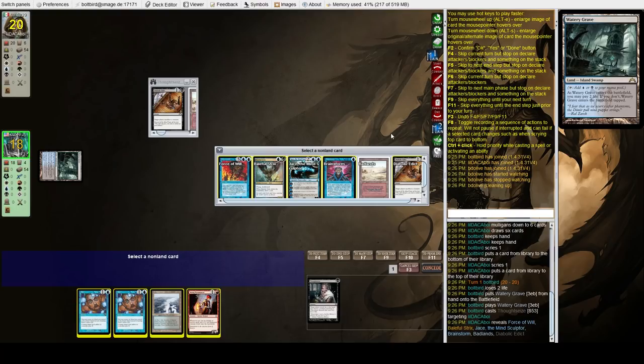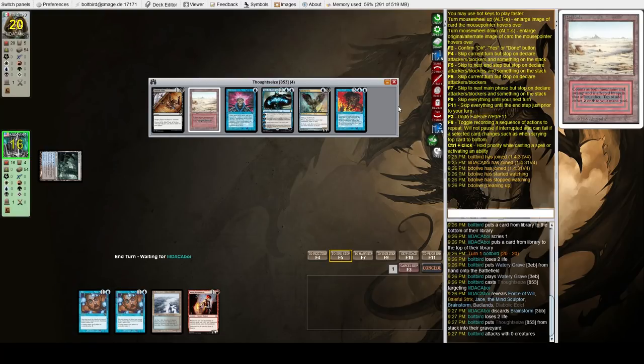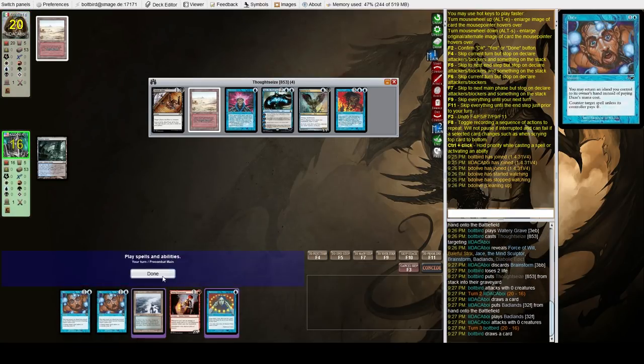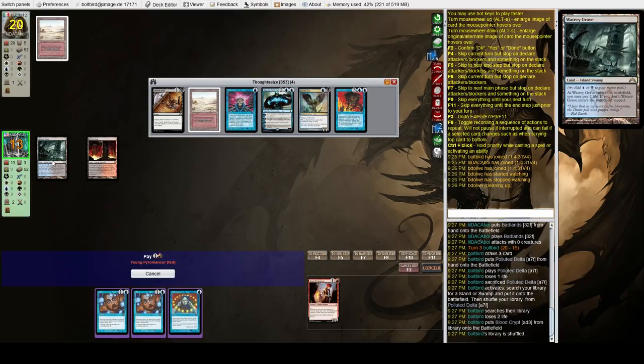And off we go with Thoughtseize — classic turn one Thoughtseize. So what do we have here? Force of Will, Brainstorm, Edict. I think I want to get rid of the Force, or maybe Brainstorm — if I get rid of Brainstorm, next turn I can play Pyromancer, and if they Force it in response I can Daze it. I'm going to get rid of Brainstorm, mainly swayed by having two Dazes in hand. Let's fetch shock for red and play Pyromancer — and it resolves, awesome.